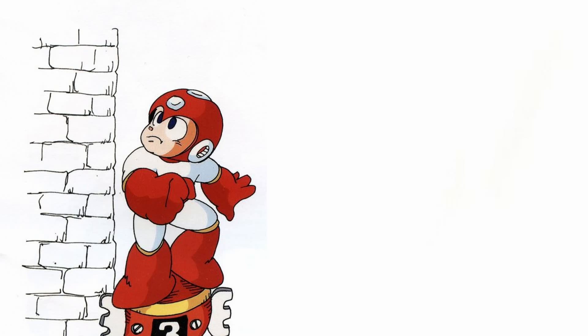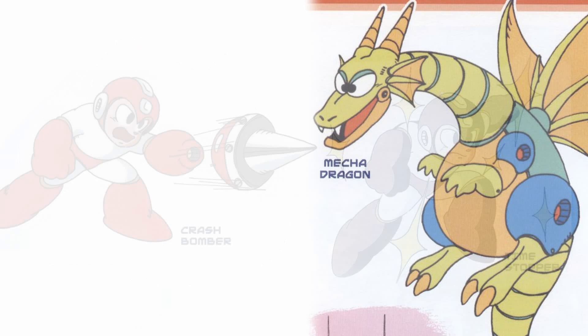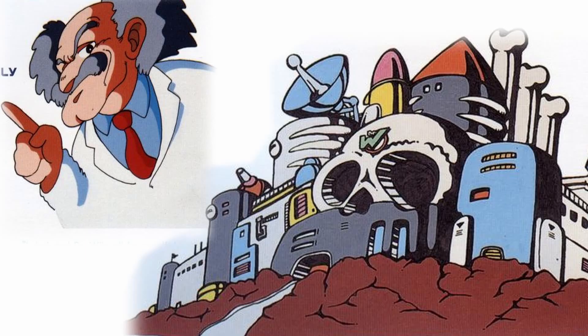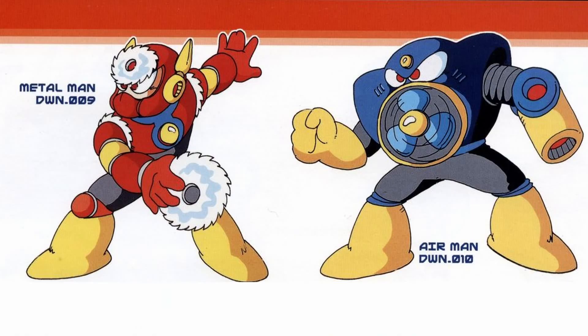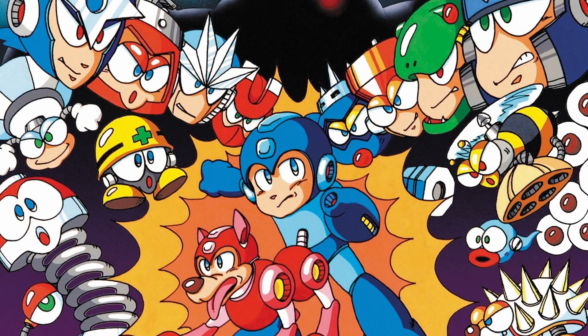Although Capcom never had any official plans to make Mega Man 2, due to the many projects going on at the time, the team decided to just go for it. They gave themselves a 3-month deadline, and while Keiji was working on another project, he chipped in with all the time he could spare. This time around he tried to make the art style a bit more anime-ish. He also reworked Dr. Wily to express a typical mad scientist. The Robot Masters were redesigns of children's drawings collected from a Mega Man art contest, which was a brilliant move that saved the team a ton of time, as they were already spending nights in the office to adhere to strict deadlines.